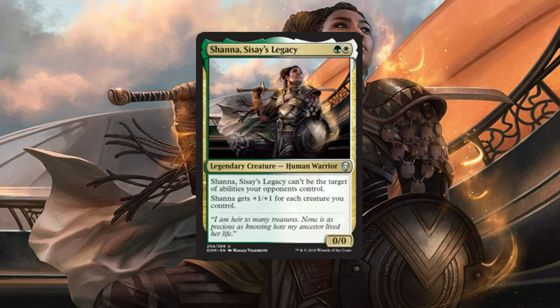The main objective is to get a lot of creatures out — you can spam out lots of tokens — then we're just going to do a lot of commander damage. We have some strong enchantments, instants, and sorceries to help her buffer up, and we're just going to swing for commander damage and hopefully get it done quick.